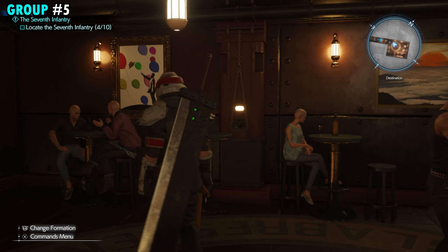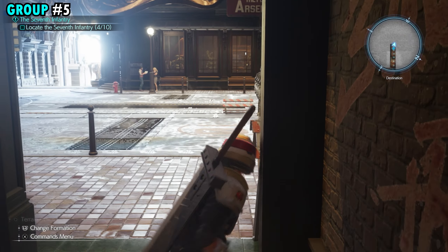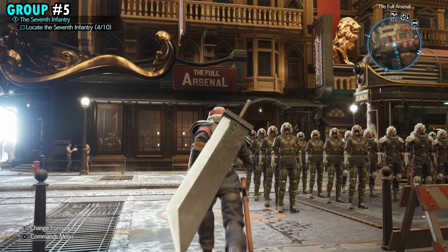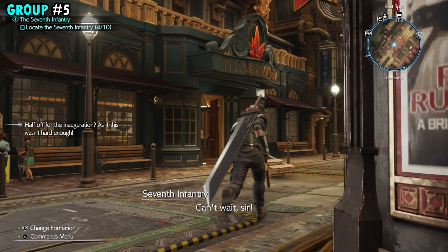For our fifth group of soldiers, we're going to turn around and head back up the stairs from the speakeasy, and once we get to the top, we're just going to go directly across. To the right of the arsenal shop, you're going to see the materia shop.